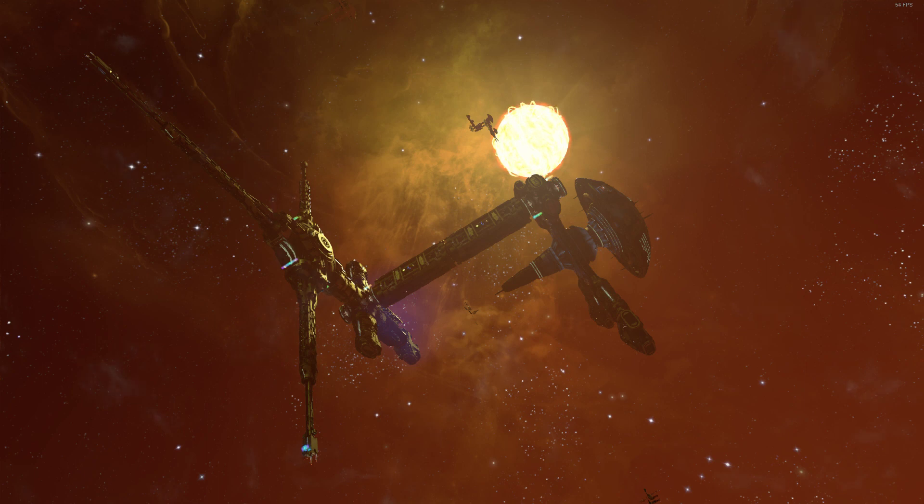Fixed station base mining ships delivering very few resources to their stations if the station has little to no funds. Fixed capital ships sometimes bouncing off one each other when attempting to dock to exchange wares. Fixed pirate ships conjointing around their own stations.